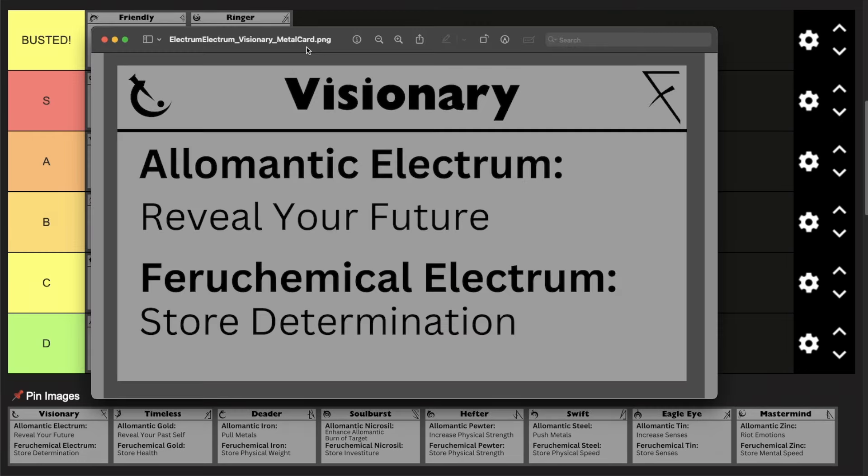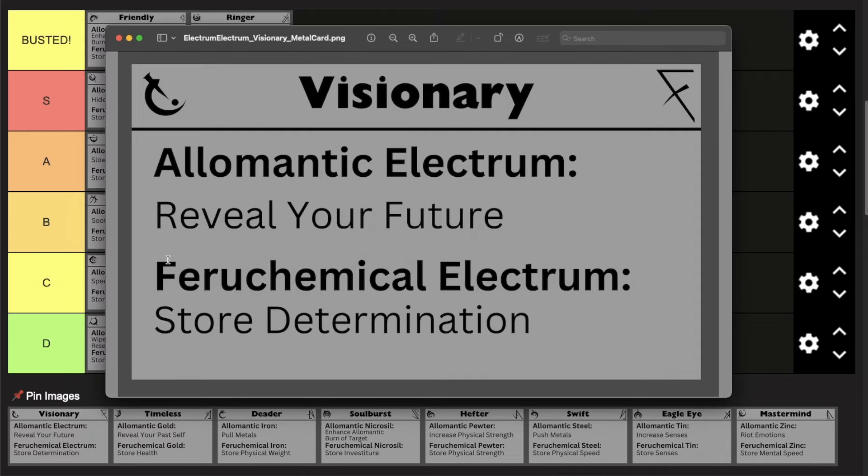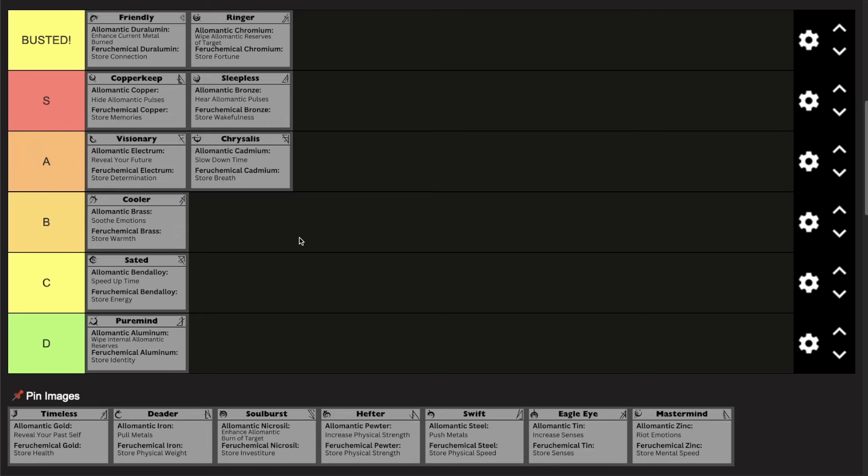Next up we have Visionary. Visionary Twinborn can use their Allomantic electrum to reveal their future, and their Ferrochemical electrum to store determination. Visionaries have the reputation of seeing the future and facing it boldly. Usually I don't like Ferrochemical electrum because you have to be in a depressed state when you're storing, but compounding electrum gets rid of that negative side effect. You can just have basically unlimited determination, feel on top of the world all the time, and never have to go into that depressed state. You can also reveal your future with Allomantic electrum. Visionary is going at the top of A tier.